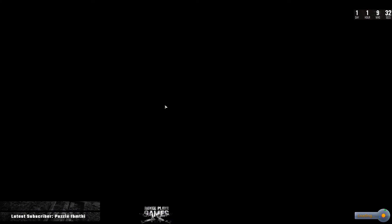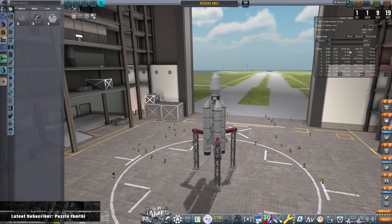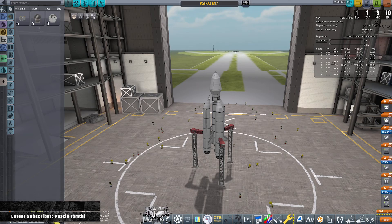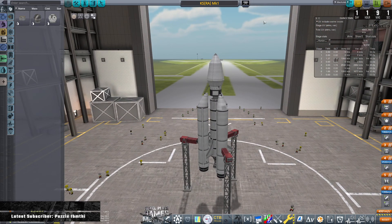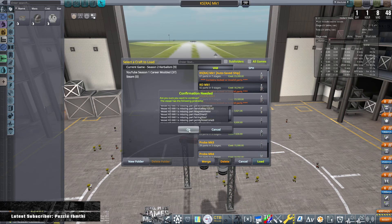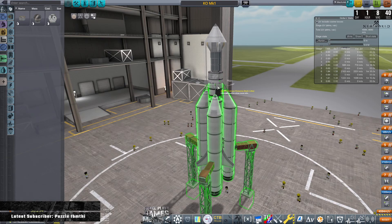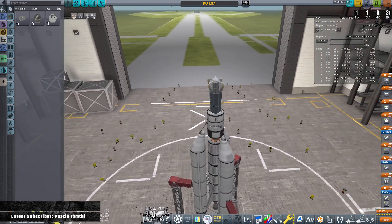Let's get into the vehicle assembly bay because we need to get our probe going up into space. Oh and the timer — one day one hour. For those who haven't seen the last episode I put a little card here: I did some beta testing for a game called New World that launches in one day and one hour, so that will be coming to the channel. This is a ship I was playing around with earlier, and that's not the one I want to use — we want the Kerbin Orbiter.